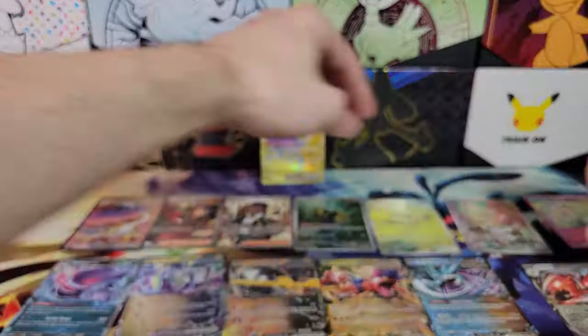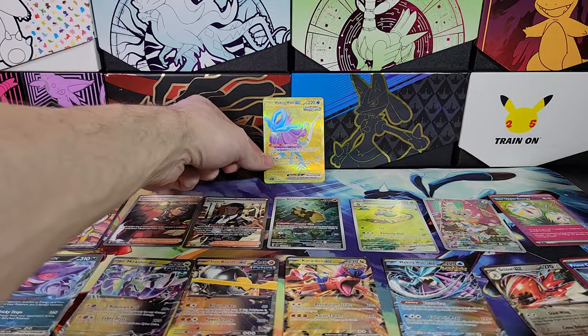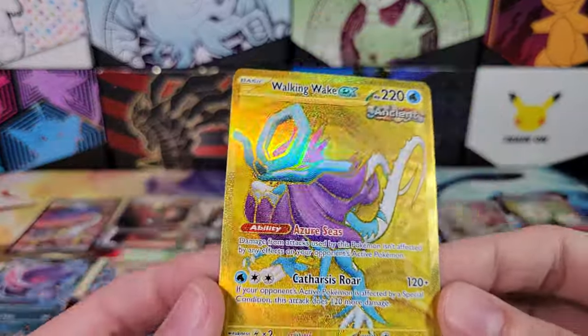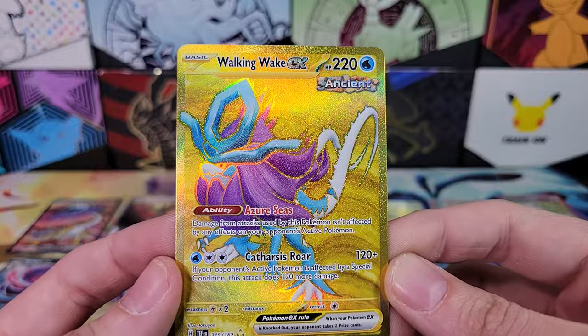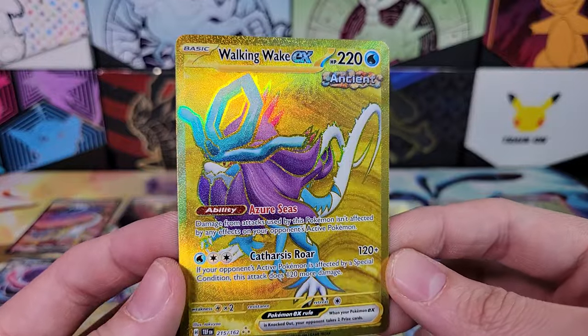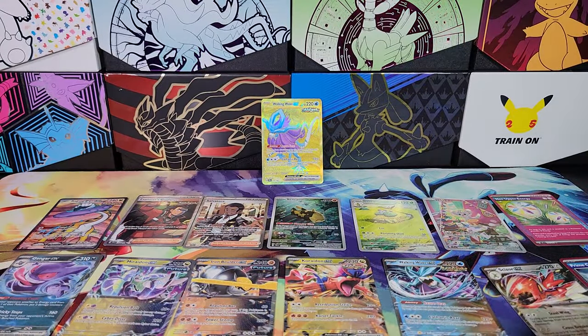Holy cow — fifteen hits, including this very nice gold Walking Wake EX. Very, very nice card. That is going to be our last official Temporal Forces booster box. Make sure to subscribe because I open every set of Pokemon that comes out, and I'm planning on doing giveaways in the future. Subscribe and I'll see you guys in the next video.